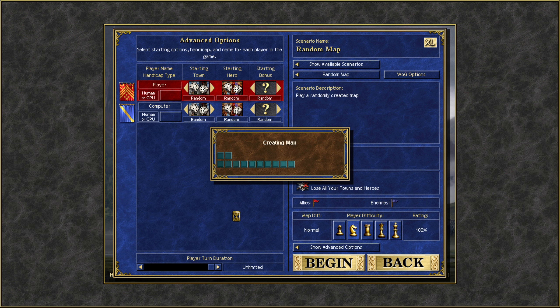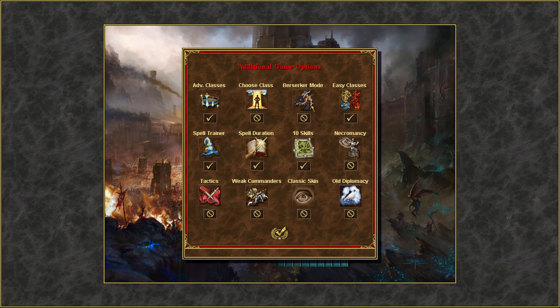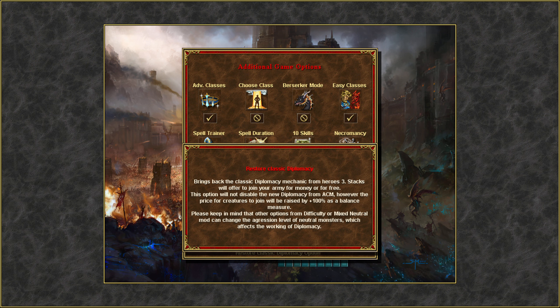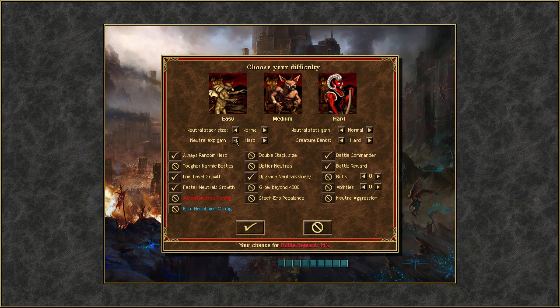Hopefully it won't take too long. I remember last time I played Heroes of Magic 3 with mods it took forever to make the map - apparently not this time. A few garrisons sounds good to me. We've got a bunch of mods enabled here, so these are advanced game options.